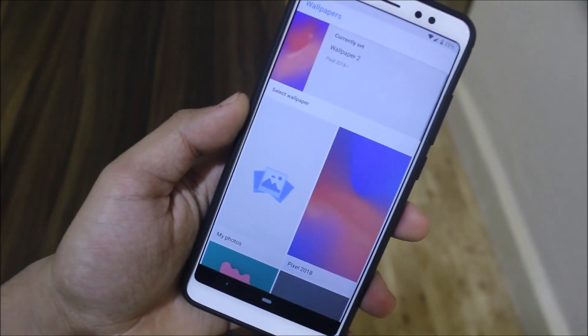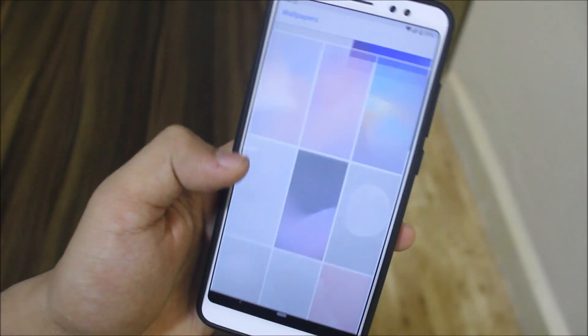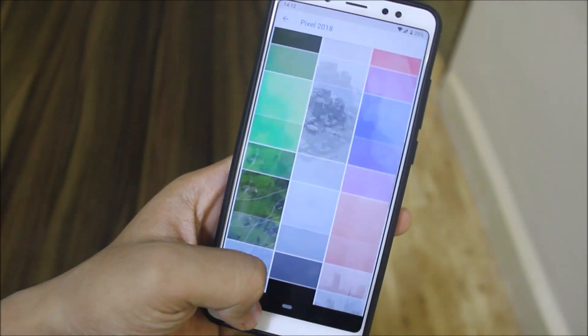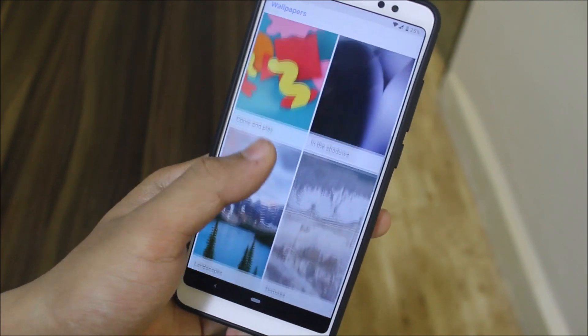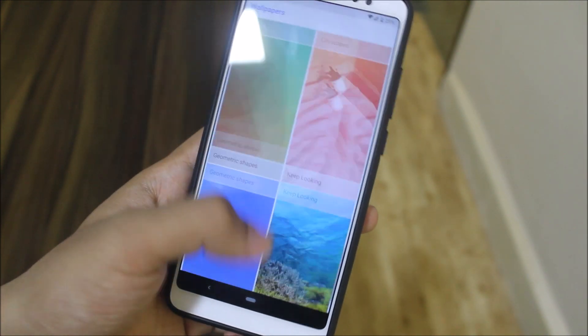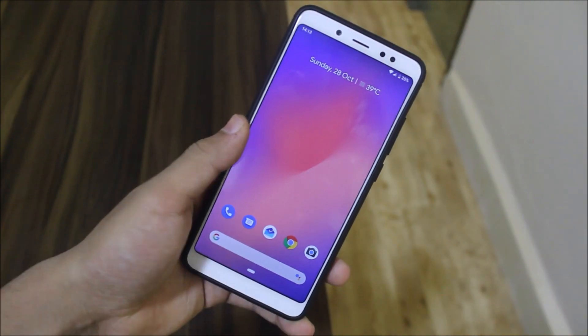We get the Google Wallpapers app by default, and since this is Pixel Experience, we get all the Pixel 3 wallpapers — you can see the 2018 folder with wallpapers like 'Play in the Shadows.' We also get the latest live Google wallpapers.